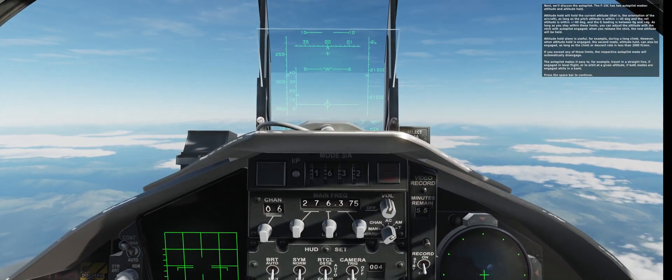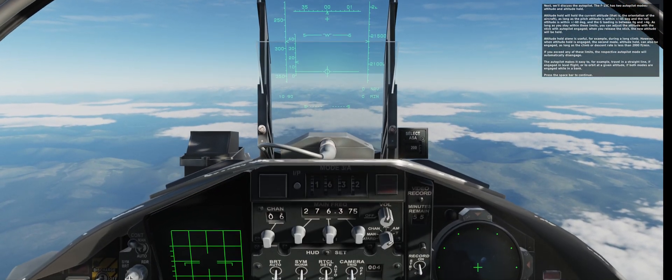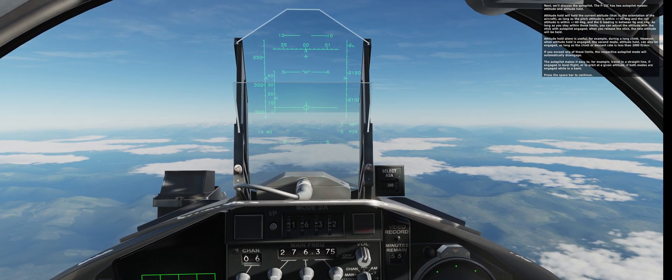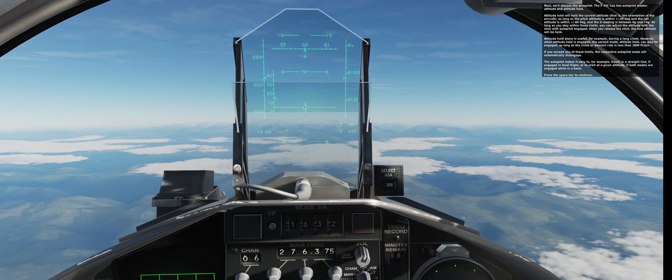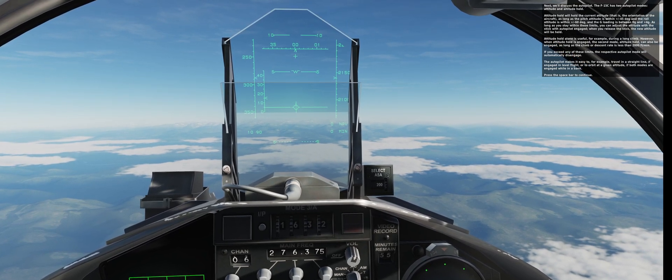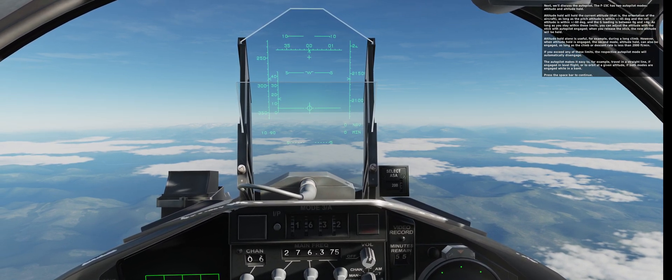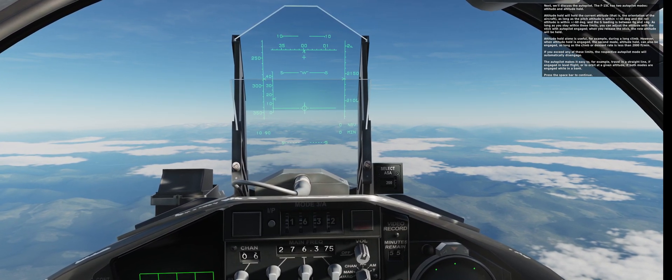Next, we'll discuss the autopilot. The F-15C has two autopilot modes: attitude hold and altitude hold. Attitude hold will hold the current attitude—that is, the orientation of the aircraft—as long as the pitch attitude is within ±45 degrees, the roll attitude is within ±60 degrees, and the g-loading is between 0g and ±4g.